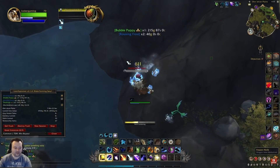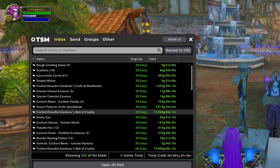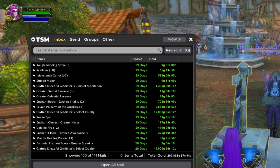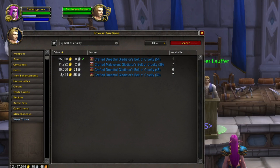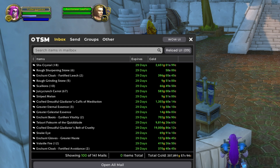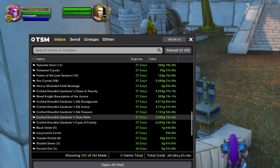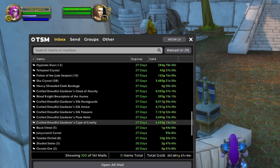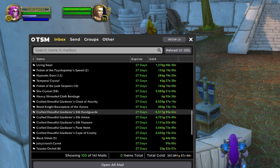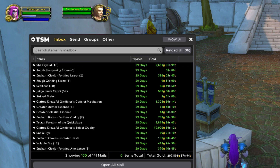And coming in for the number one spot, we've got crafted Dreadful Gladiator gear that people were buying for the Mage Tower. I made a living and a killing off this — it was crazy good. I made probably five million gold off of these items. The market may have dried up a bit, and on my season two character I haven't set up the infrastructure yet to craft these, so I don't know for sure. I check back on my old server every once in a while and recraft them, but they haven't sold in a while. Either way, 2022 was a great year for these items.